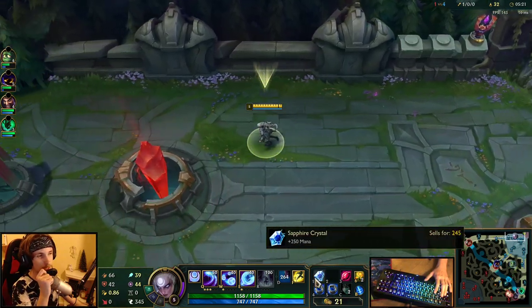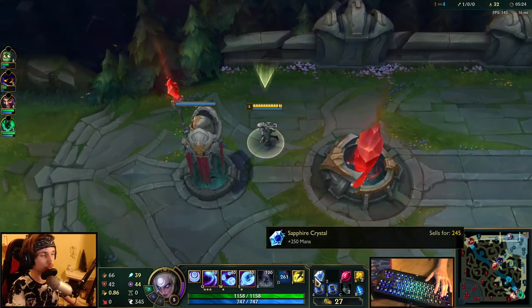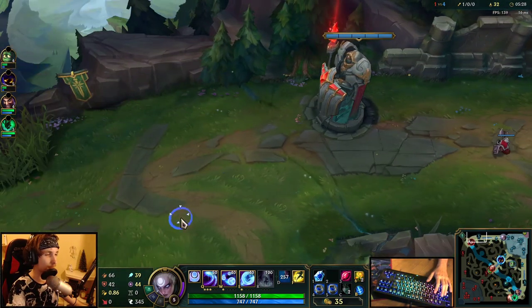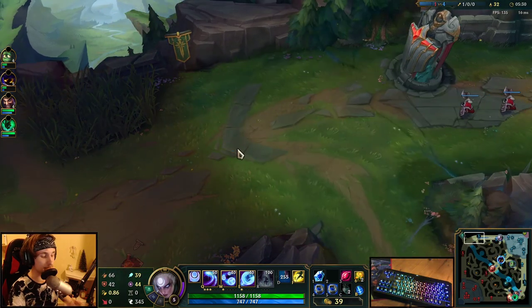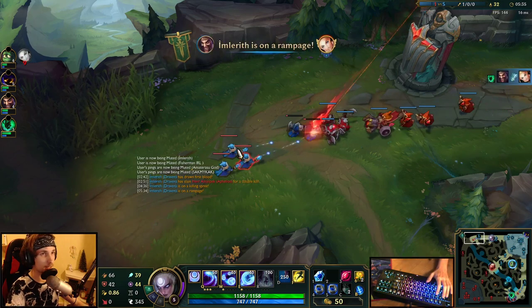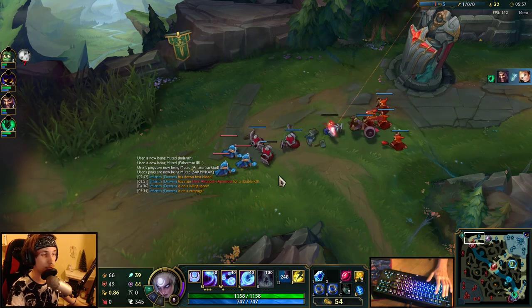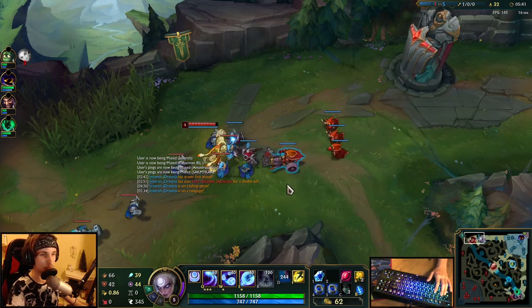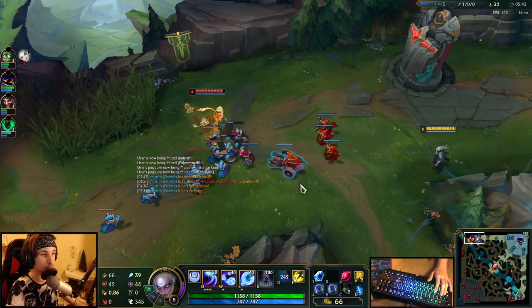The first item I'm going to buy is Rod of Ages. And after getting Rod of Ages, we're probably going to get Nashor's Tooth. With both Rod of Ages and Nashor's Tooth, Diana becomes a monster — she becomes insanely strong. That's the point where Diana becomes extremely powerful.